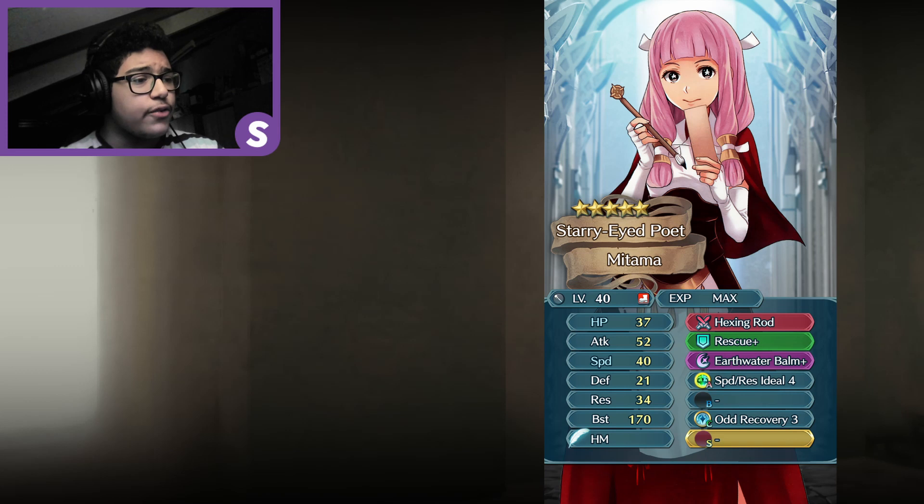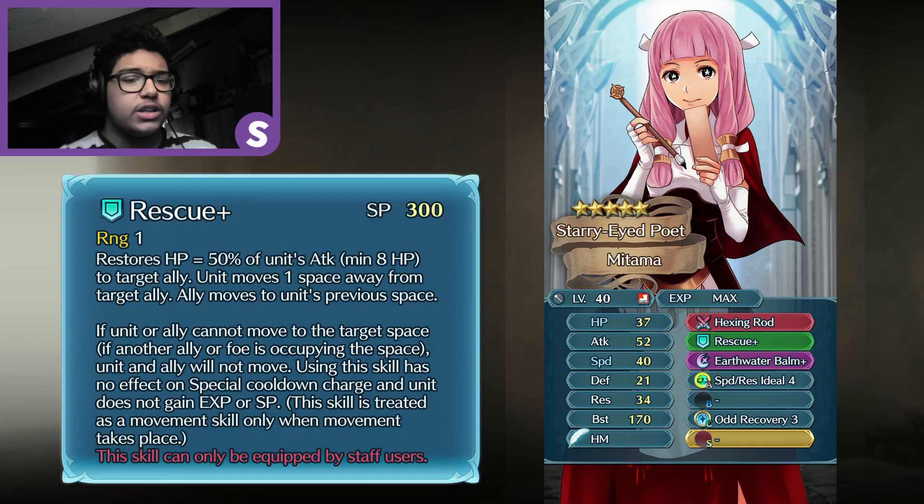I also gave her Rescue Plus, which is basically a drawback healing assist. It will restore 50% of her own attack to the ally, with a minimum of 8, and then she and the ally she's healing will move 1 space back.